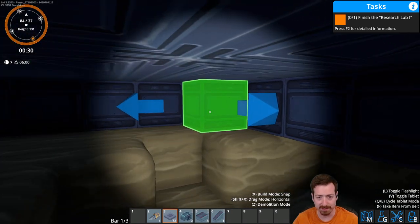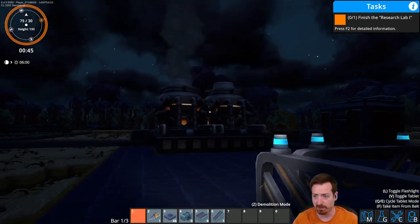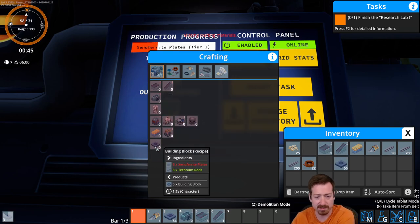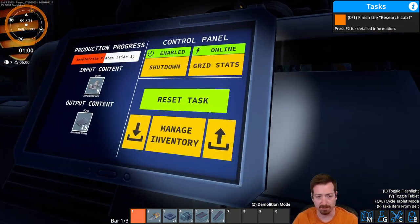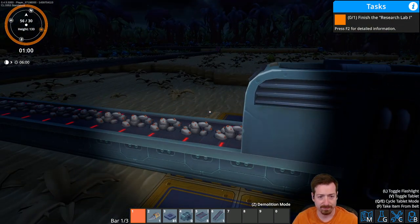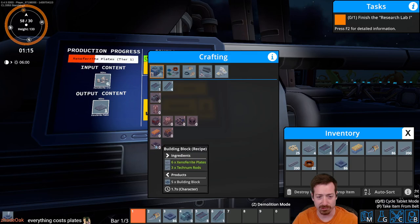It's gonna take a minute to get the 90 building blocks. What do these cost? More than one plate per building block, so it's relatively expensive — at least at this point with the amount of Xenoferrite plates I have. So around 90-ish. Almost there. Everything costs plates. I'm gonna need to mass produce these for sure. Okay, that should be enough.